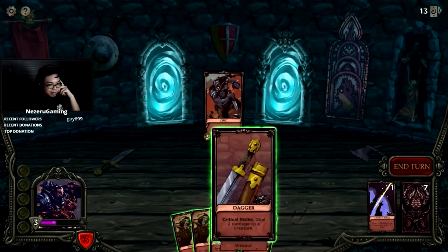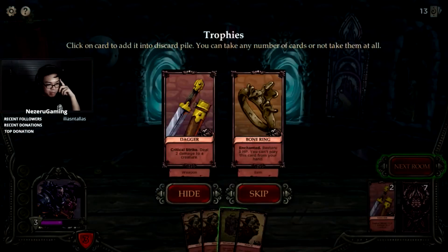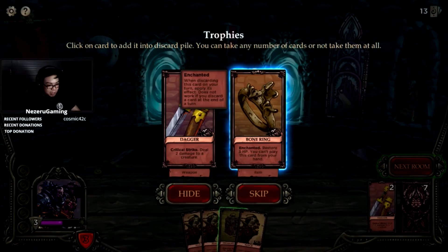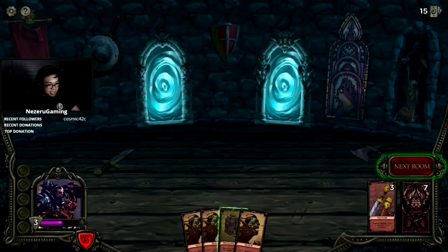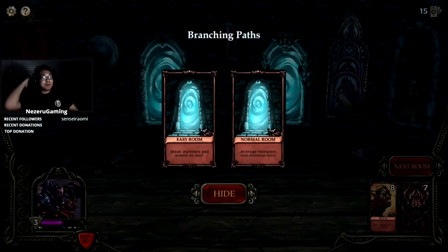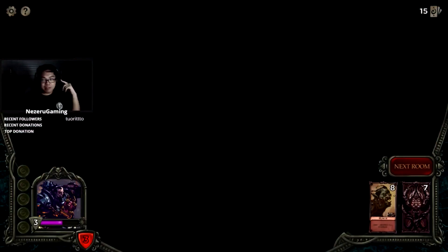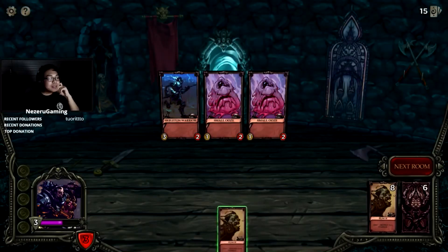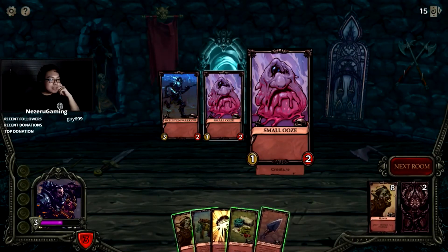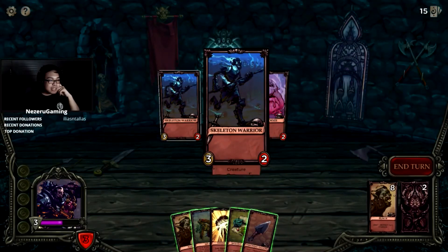We need to extend the battle, find a way to heal ourselves. Critical hit — right there! Bone Ring Enchanted: restore HP. Gimme, gimme — restore my HP please. Easy room or normal room? We're out of health, screw that. It's a blob, a blobbo — a small ooze and a skeleton warrior.